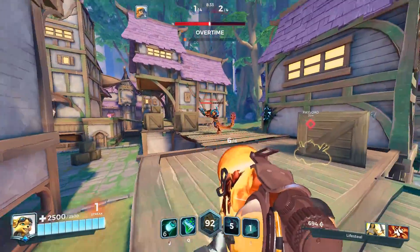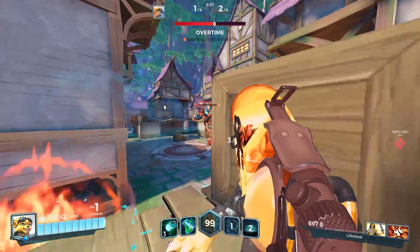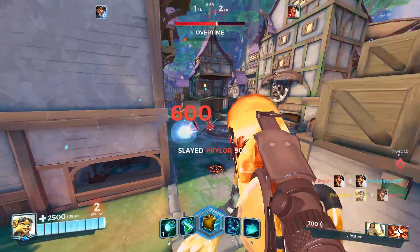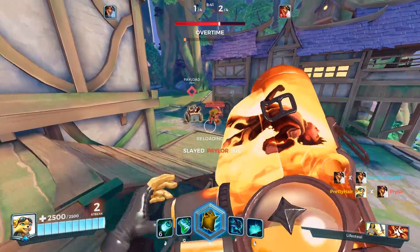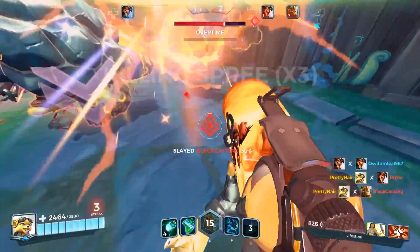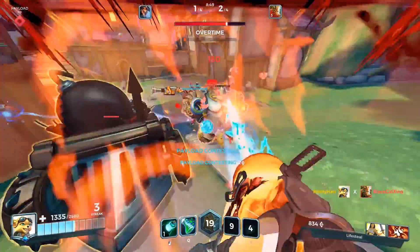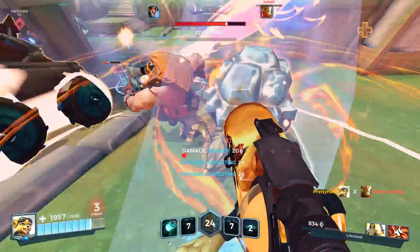If that same combo was focused towards a full health Fernando on the point, it wouldn't be nearly as effective, and the slow would be useless since he's standing there anyway. One thing is learning to mechanically fire both shots quickly so that they burst the target and catch them off guard, but the other aspect is utilizing that slow to help your teammates capitalize on weakened and fleeing enemies.